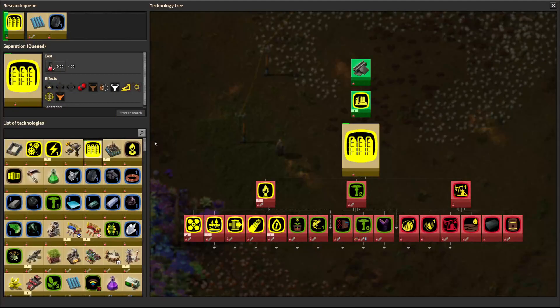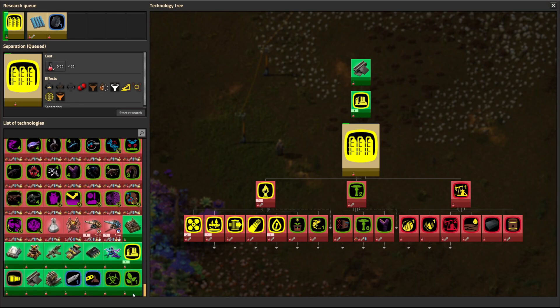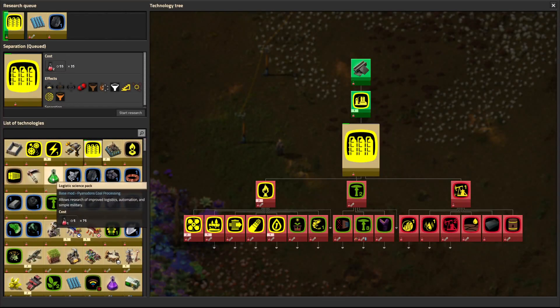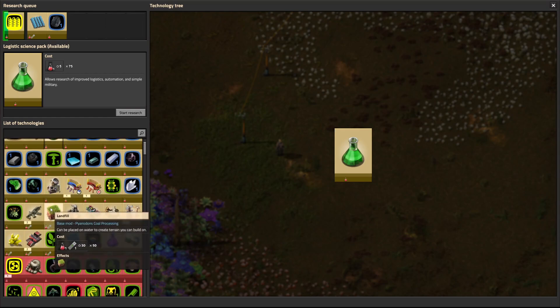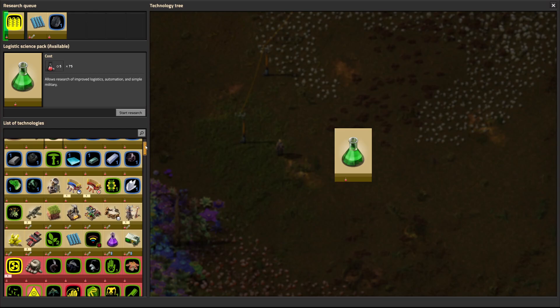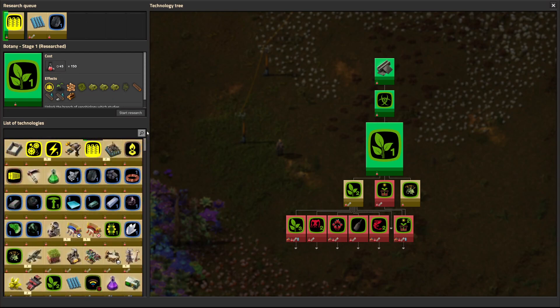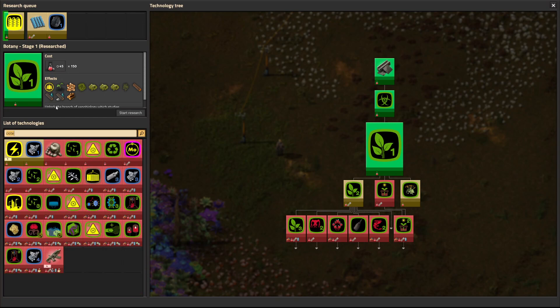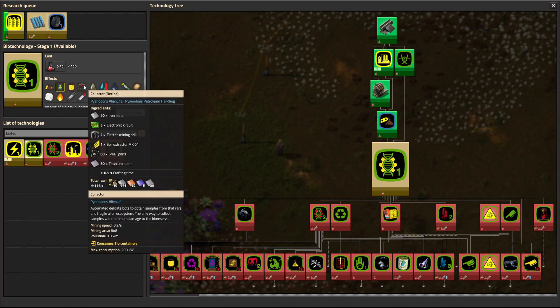I can now also show you the research tree, which is quite heavy — quite a lot of things to do. Some of the researches don't seem to really matter; I guess the logistic science pack, I don't know if this unlocks anything — it's just a leftover from the basic vanilla game that wasn't really used in the mod pack. I recently researched Botany 1, which should allow me to produce wood automatically, which at the moment is quite a big bottleneck. I think I wanted to search for biotech with a B — so there's quite a lot of things this unlocks, for instance the collector.